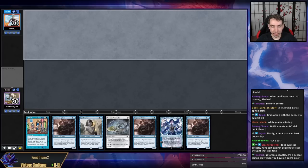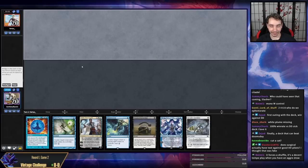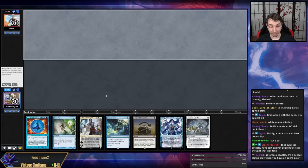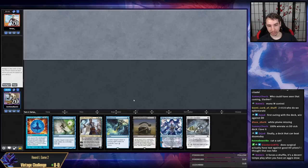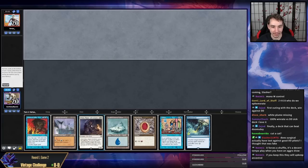Another hand with no mana — I did cut a Plains, not that a Plains would save this hand. This could have technically been a Plains; I would have probably kept this hand if it was. I might keep it anyway on six. I think I would have kept this hand if it was a Plains and just bottomed a Narset or Teferi. I'm just going to mulligan this hand.